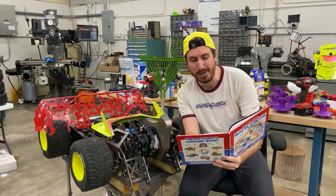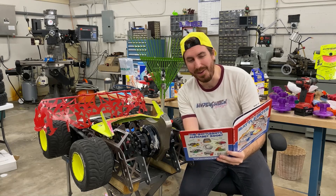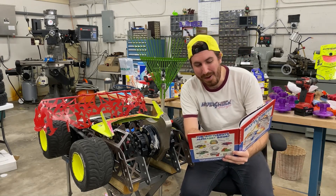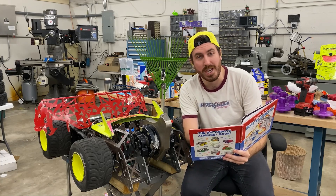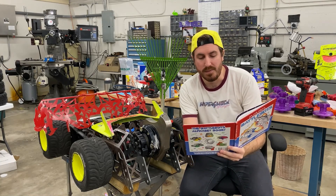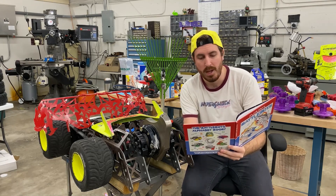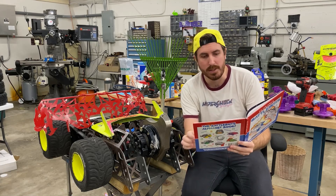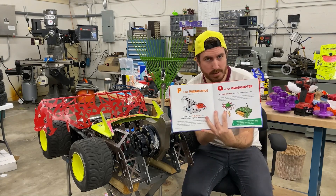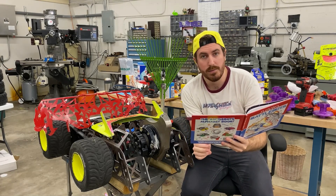Q is for Quadcopter. A quadcopter flies using four propellers — or sometimes they don't fly at all. A quadcopter has four arms stretching out of its frame, each with its own motor and propeller. It's very stable in flight because it has two propellers rotating in one direction and the other two in the opposite direction. Did you notice that the picture has six propellers? Multi-rotors can have more than four propellers for extra power.